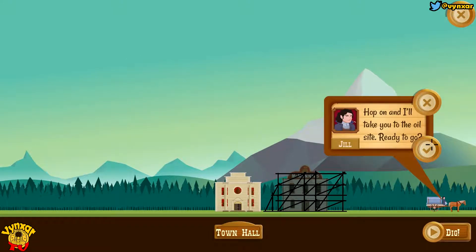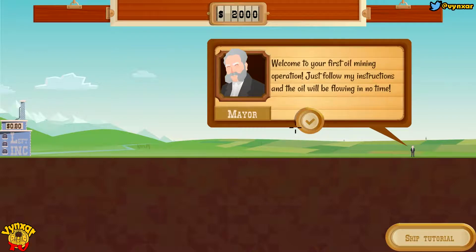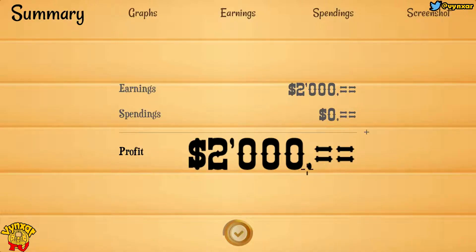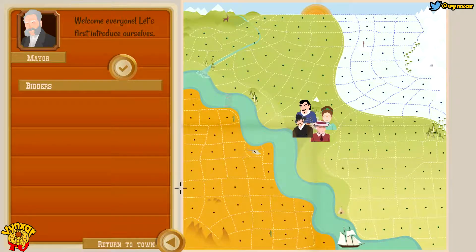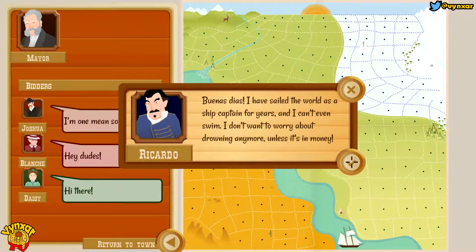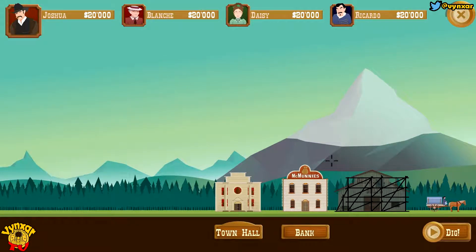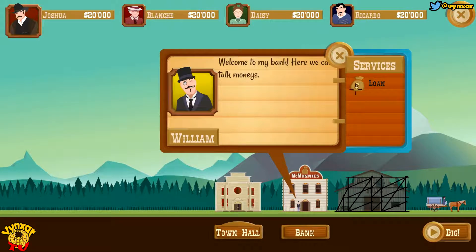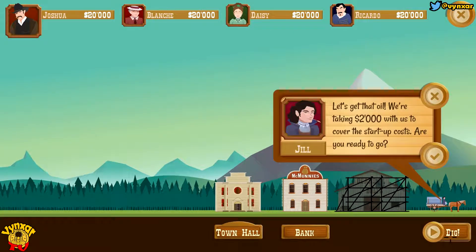I'm just going to go there. We need to find a bit of oil to make our city work. They are still going to teach us a few things. I want to advance a bit more so we can just see how this game is going to roll. This is the town hall — it's going to show us what's going on. These are our other characters: Blanche, Desi, Ricardo. This is the bank — it's going to allow you to take loans.